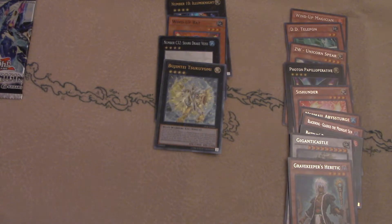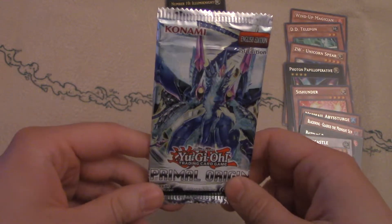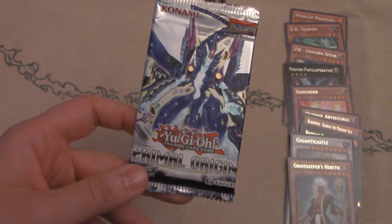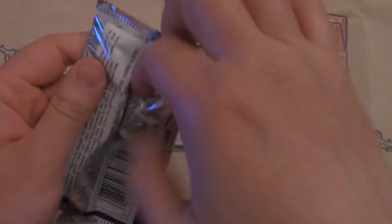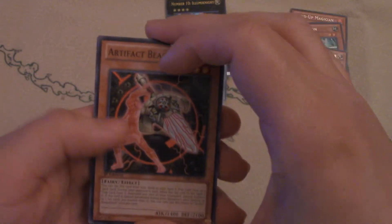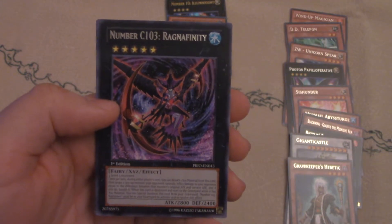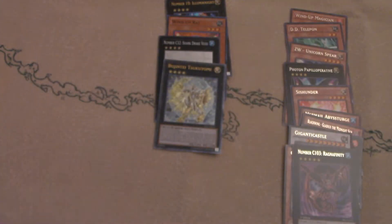The last pack of the Zexal series is Primal Origins. Artifacts were a very big thing out of this set. Noble Knights got support, and Majesty's Fiend came out in this set as a Secret Rare — very good. A lot of archetypes got support here; Artifact Moralltach in particular was the biggest thing. We got Number C103, Ragnafinity. No foil in this last pack — oh well.